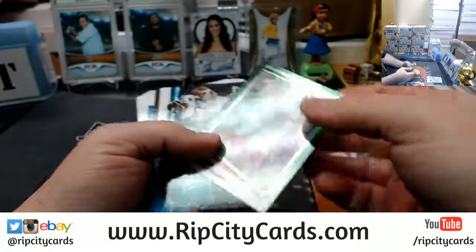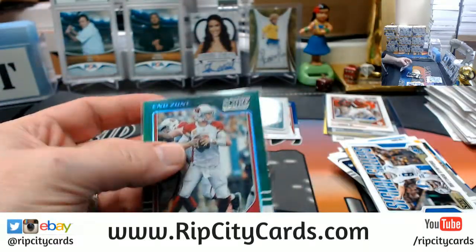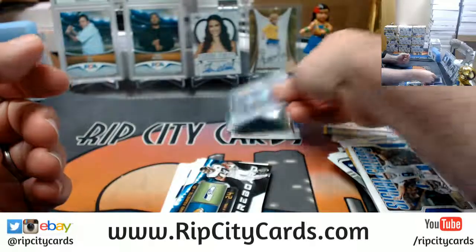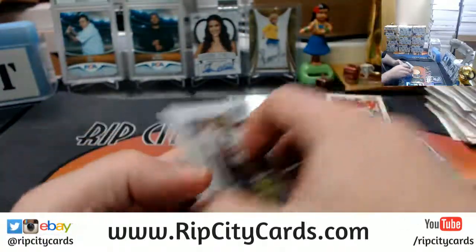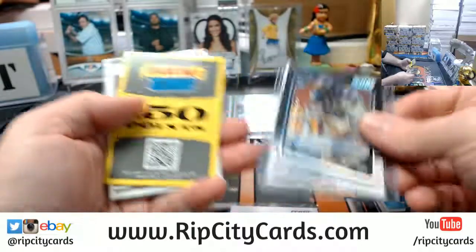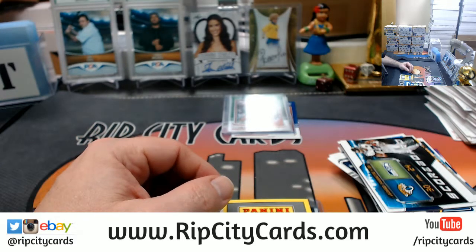And a Carson Palmer 5 out of 6. No Saquon, but two one-of-ones and some points. That means we've got the semi-Cobb, the Quadre Henderson one-of-one, your points, and a Derwin James. Thank you, Jersey Man. I will give this a Ratatouille.